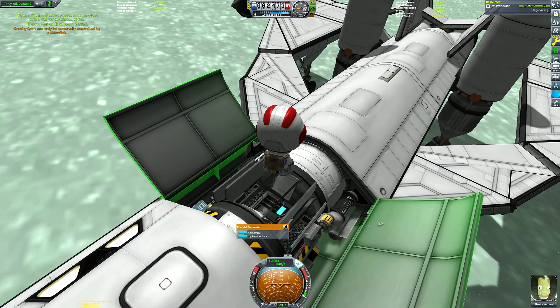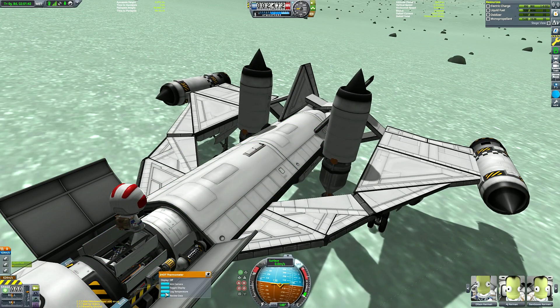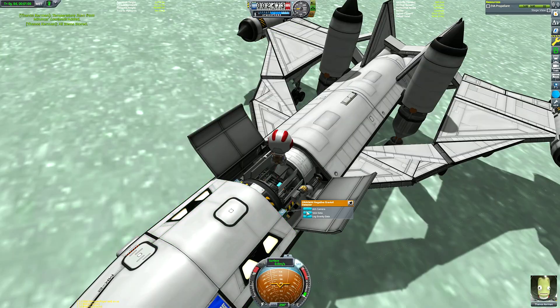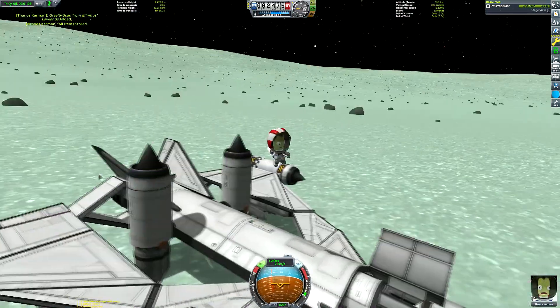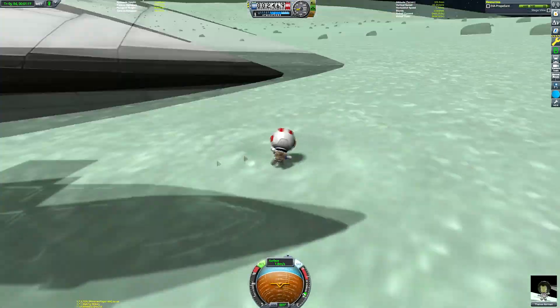Here we are, touched down on the surface of Minmus. You can see me here just doing some science. We won't get very much because I've already visited Minmus in this save before. I thought we could also deploy some deployable science, and then realised that while I'd packed the container I hadn't actually filled it up with any equipment. Whoops!